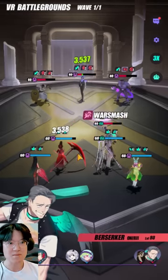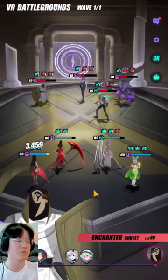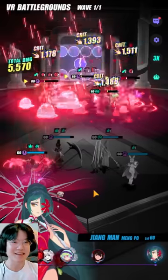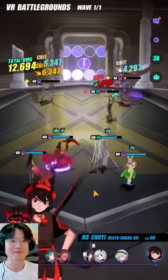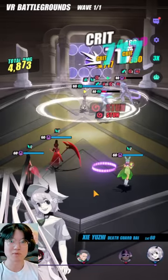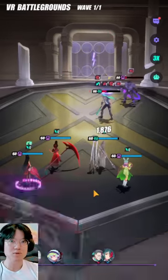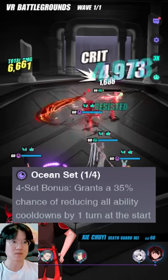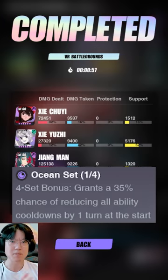These three main DPS espers plus Changpu — they are going to carry you all the way to and even beyond end game; they are that viable right now. And there you go — more immunity. If you run Changpu on the ocean set, you can potentially reset her third skill sooner, meaning your team could be perpetually on an immunity buff, which is excellent.